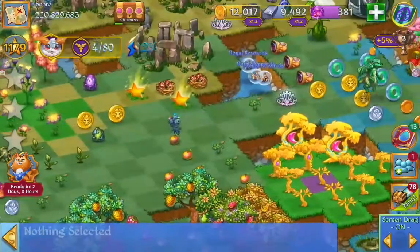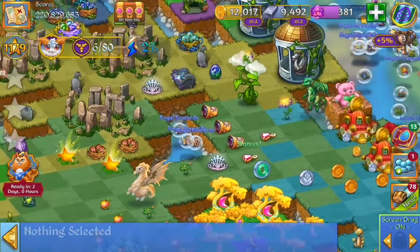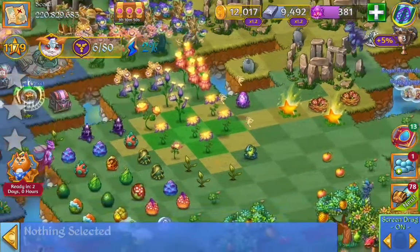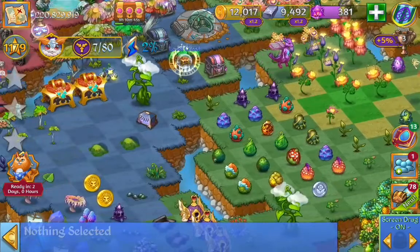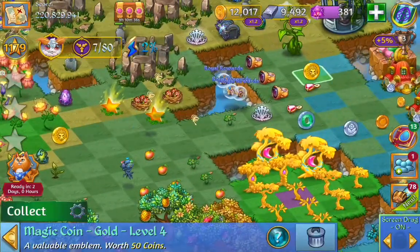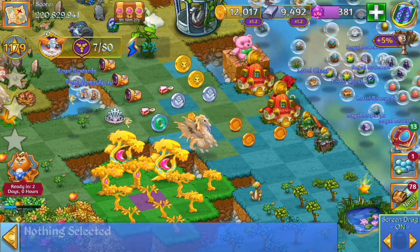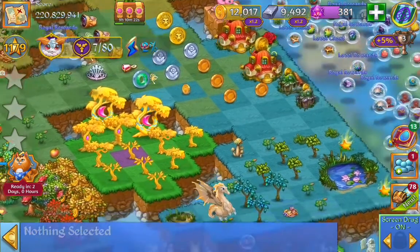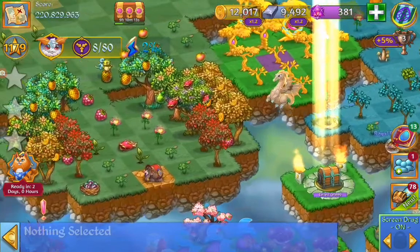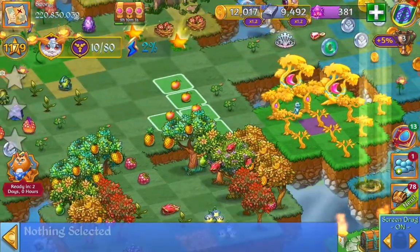I'm going to move them over to my coin corner over here and keep on merging with those coins. Flowers is another good source to also merge. Got some more coins to move over. Now we have to tap those coin vaults a hundred and thirty-five times. We can get those pile of riches to merge some more coins. And we got some more flowers we can merge, just keep on merging. Apples are also a good merge.